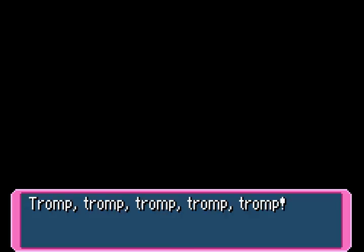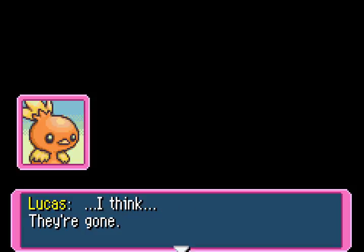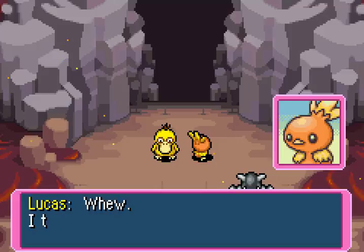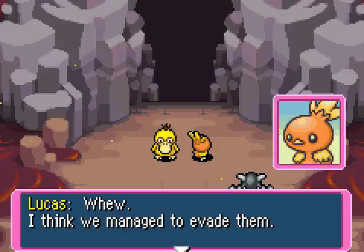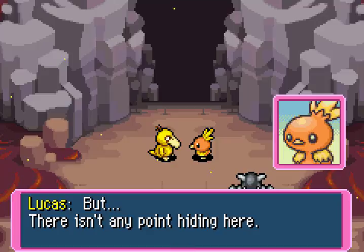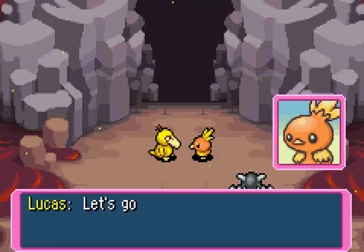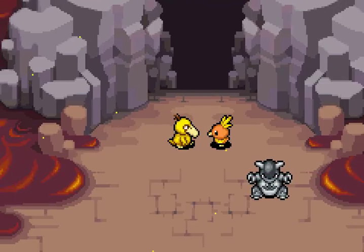Roar! Chomp chomp chomp chomp. I think... they're gone. Phew! I think we managed to evade them. But there isn't any point in hiding here. We have to get over this mountain to get away. Let's go as soon as we're ready, Alka.